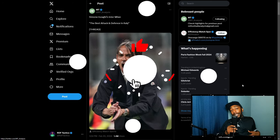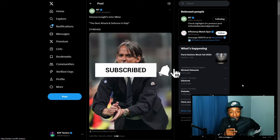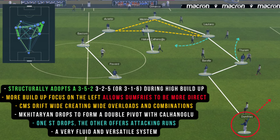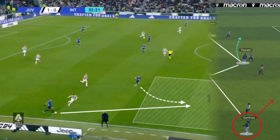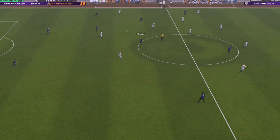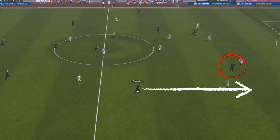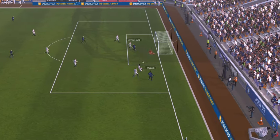We'll start by looking at what Inter do on and off the ball, with some help from MT Analysis. Structurally, Simone Inzaghi's team adopts a 3-5-2 formation. A key way for Inter to beat a press is by following the pressure — essentially, a player runs into the space a pressing player is vacating. Inter often attempt this, usually aiming to get in behind a high-positioned full-back, creating a dangerous attacking opportunity.